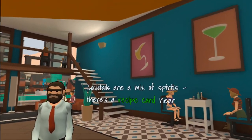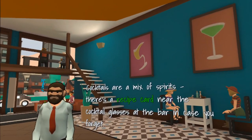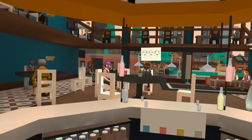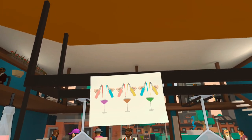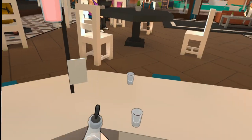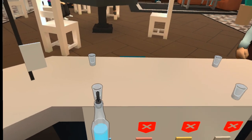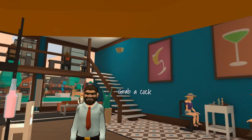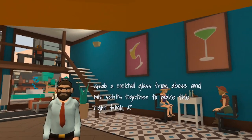They're here for cocktails. Cocktails are a mix of spirits — there's a recipe card near the cocktail glasses at the bar in case you forgot. Let's see here — I see, so you gotta do color combinations. We need to fill this up with blue though. Okay, there we go. Here comes another customer.